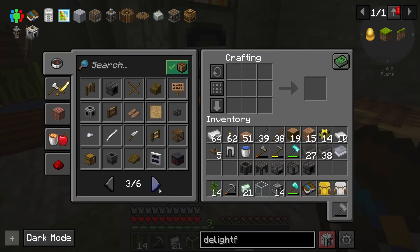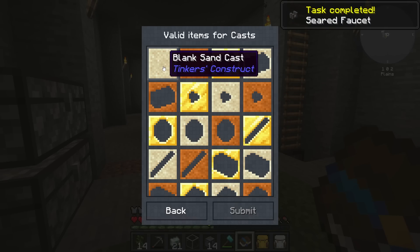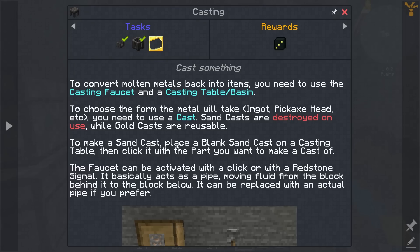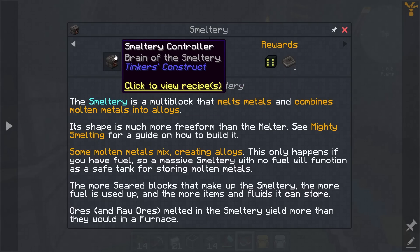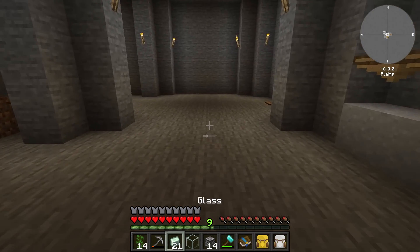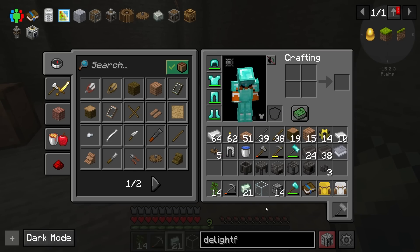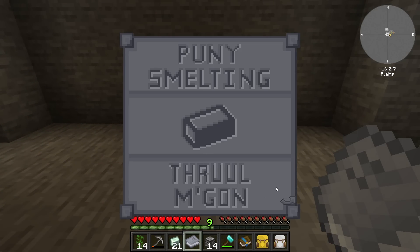There's the seared faucet. And then we need a cast — which is easy enough. I've got to get the rest of this set up, and then there's the actual smeltery, which is a multiblock thing — melts metals, combines them, makes alloys. We're going to need this if I want to make brass. I've got the chainmail leggings — you know what, I'm just going to throw them away. I could smelt it down, but why? Unsurprisingly, the actual setup for this is incredibly easy — put one there, put one there. We've got the melter.